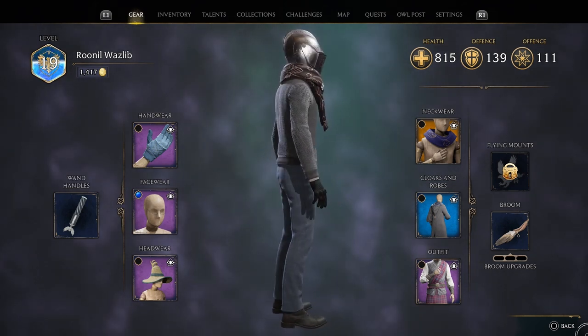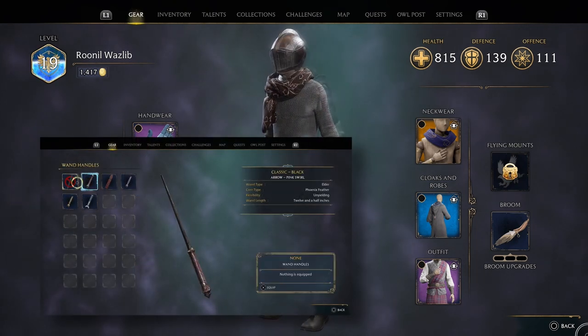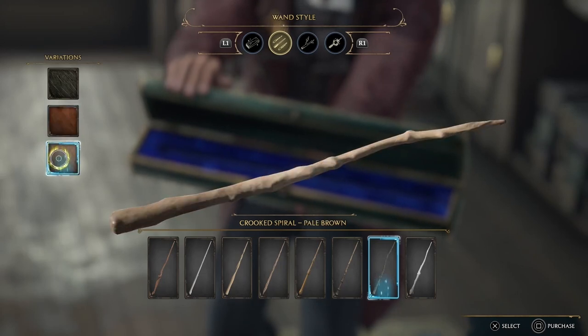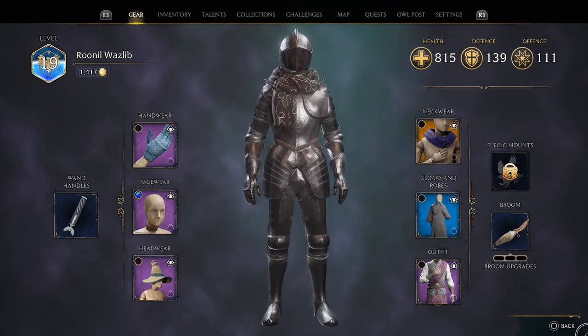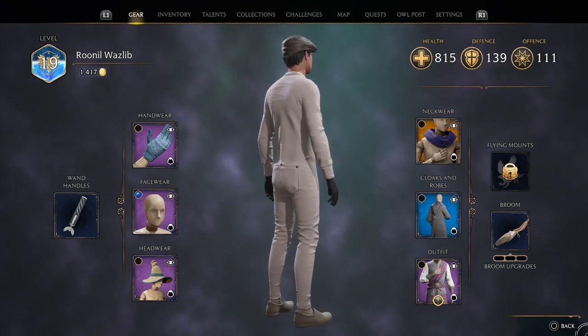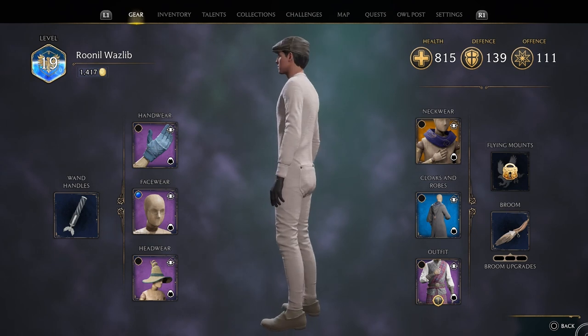A bonus tip on cosmetics: once you choose your wand, you can find new handles, but the design and colour that you pick is locked in for the whole game, so choose wisely — though it is of no consequence to combat or anything else. Also, some of the bonuses you may earn from DLC or linking your Harry Potter fan account will show up only as cosmetic options in the transmog menu, not as items of gear in and of themselves. So if you're struggling to find them, look there.